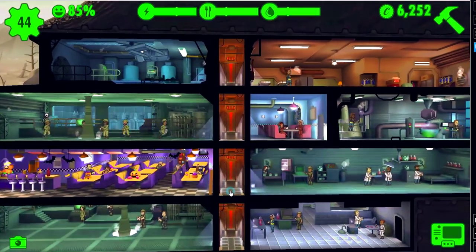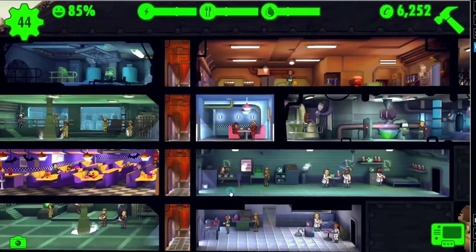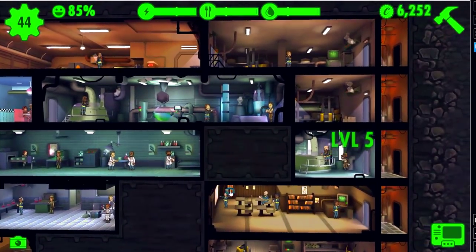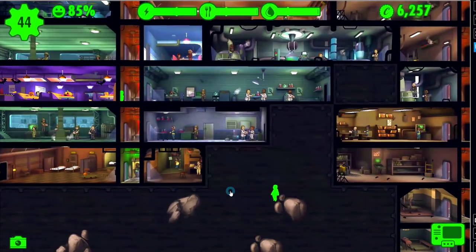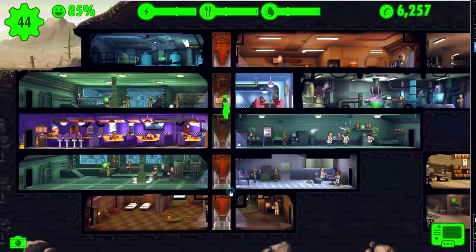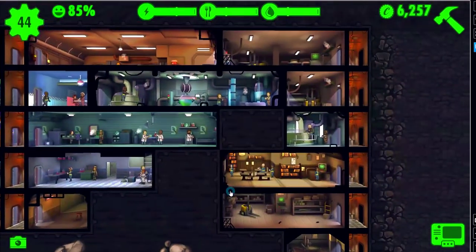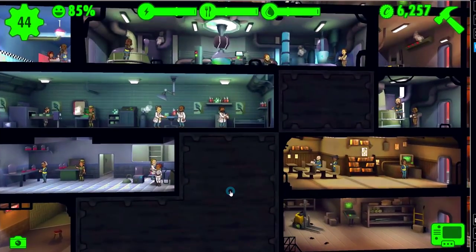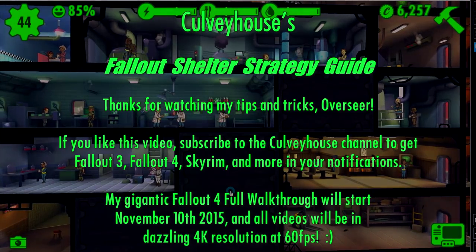If you like this one, you can subscribe to my channel and you'll get all these Fallout Shelter Strategy Guide episodes in your inbox - there are 10 total, this is number 4. I also do Skyrim. Unfortunately I'm trying to repair my Fallout 3 installation but it's currently broken. On November the 10th I start my epic walkthrough of Fallout 4. We'll see you next time in Vault 94!